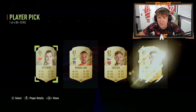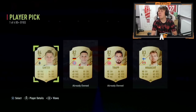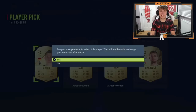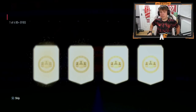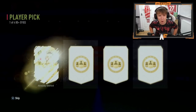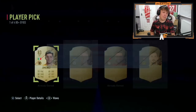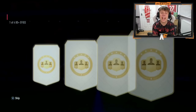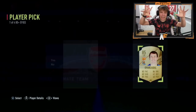EFIGS ones now - come on, give us a blue, that would be sick. EA Sports, where are the blues? By the end of this it'll be about 35 player picks with not a single blue - it's chalked. The penultimate one - terrible. Final pick for Robbie, the 80-plus EFIGS - terrible again. Not a single blue across 35 player picks, a mixture of both types. That is ridiculous.